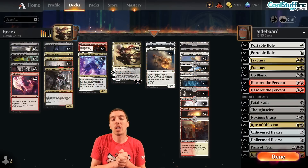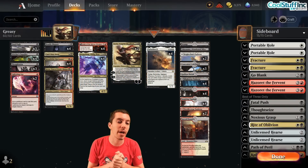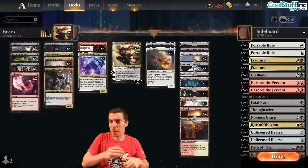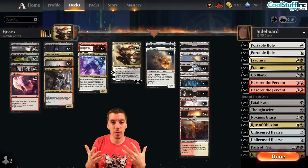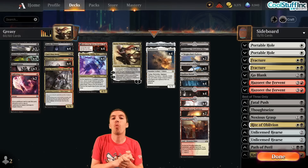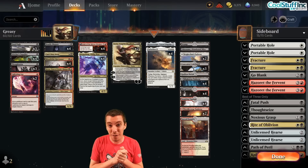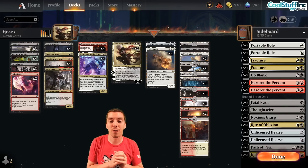What is up my friends? Welcome to the Monday video here on CoolStuffInc.com. It's Explorer time. We're going to be exploring Explorer, because Explorer is obviously the new format on Arena, which is super exciting and very important for me. Explorer is one of the three formats that's going to be played at Worlds, in the World Championship later this year, which I'll be playing in, and it's a very important tournament. So it's about high time I get my butt in gear for Explorer.